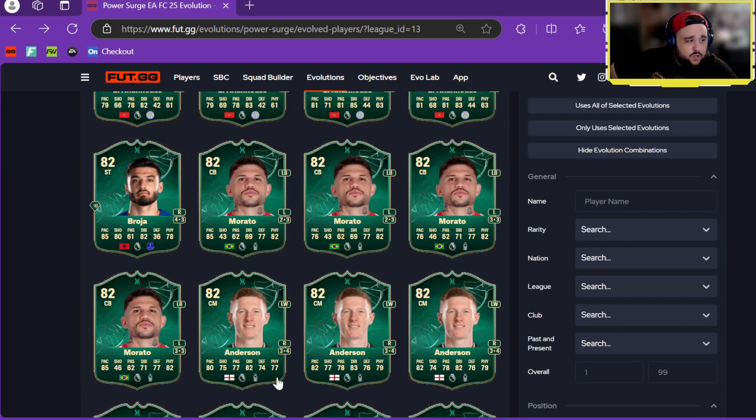That is all the content for this first promo of FC25. Let me know what you think about it all, let me know who you're putting into the evo, and who you're trying to pack this week — I'm going for Liverpool players of course. Let me know if you've managed to pack any of the good cards. As always, if you made it this far, thanks so much for watching. If you enjoyed, please drop a like, and if you're new, please subscribe — cheers!